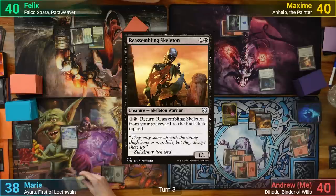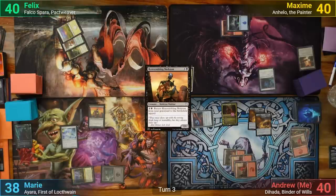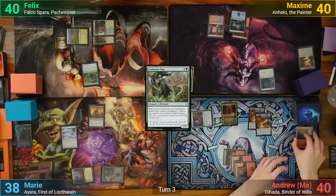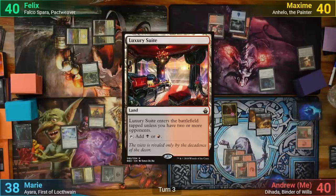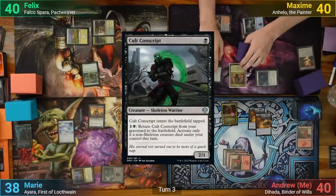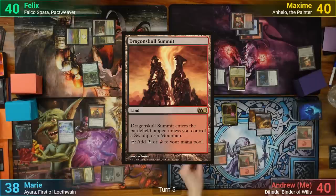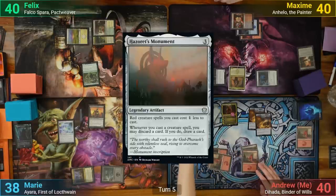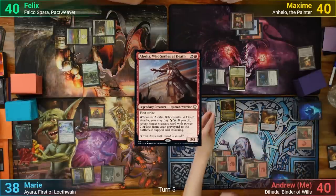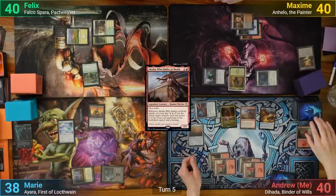Marie draws and plays a Reassembling Skeleton. Felix has a Plains for turn and casts Evolution Sage. Max draws and plays a Luxury Suite. He casts Anhello, then a Cult Conscript, and passes. I draw and play Dragonskull Summit. I then cast Hazard's Monument, following up with Alesha, and getting a Rummage trigger from the Monument. I then uptick Diata, giving Alesha Vigilance, Lifelink, and Indestructible, then pass.